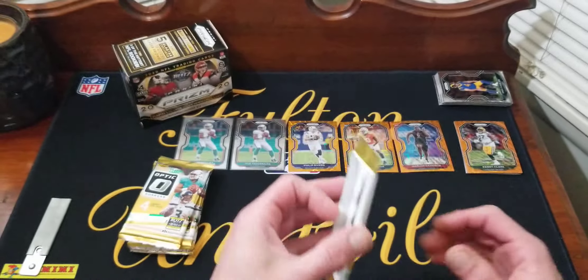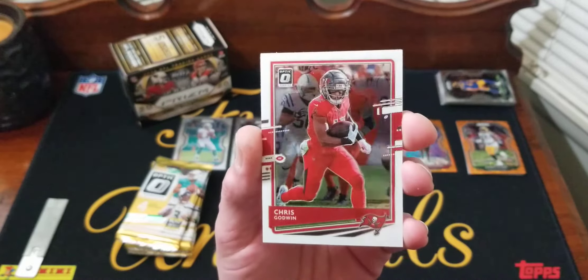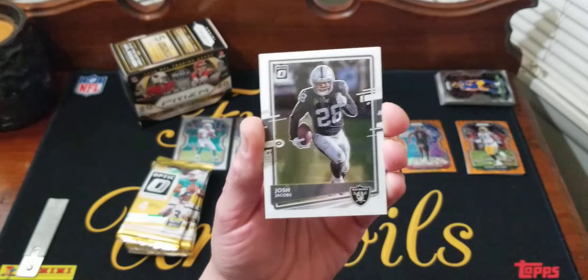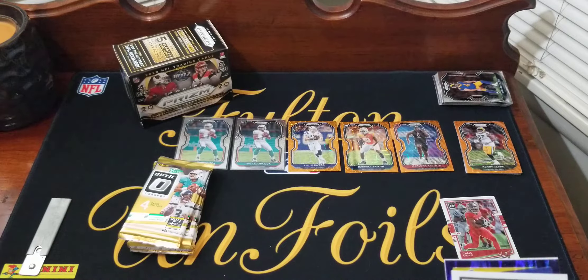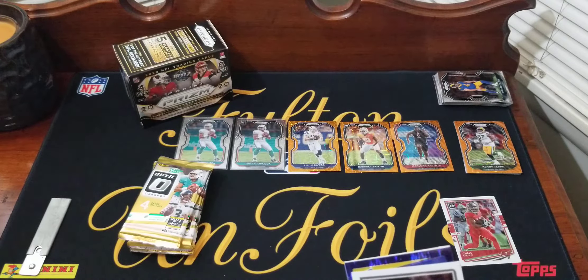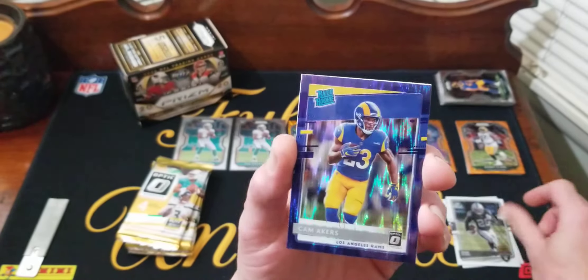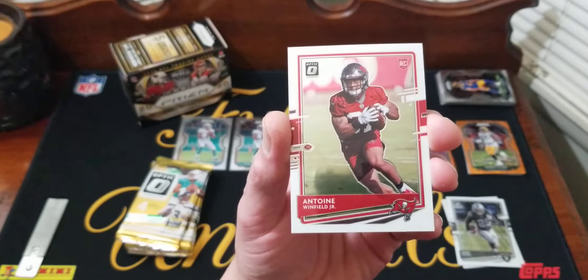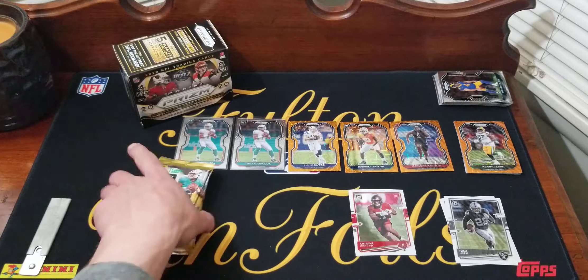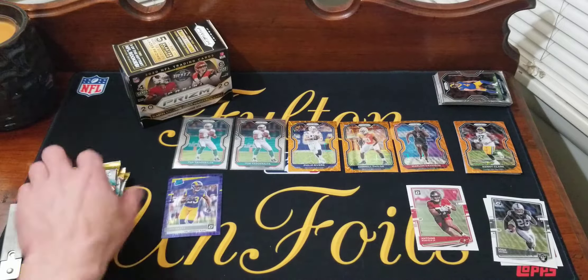Pack one of Optic: Chris Godwin, Josh Jacobs. We got a purple shock — blue and yellow, looks like it's gonna be a Ram — yep, it's Cam Akers. Not bad. And our first base rookie is Anton Winfield Jr. Going right now, Winfield would probably be number one and Cam Akers would be number five.